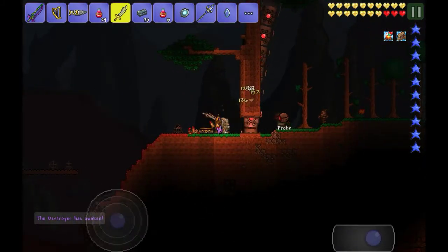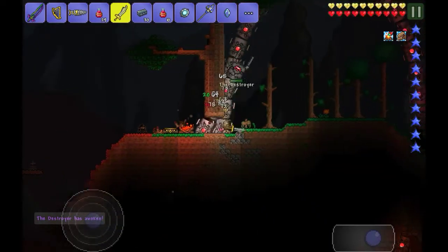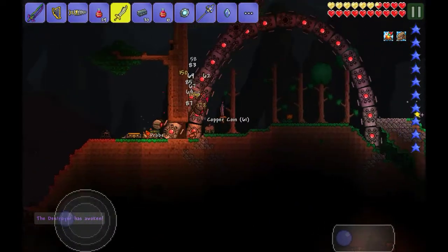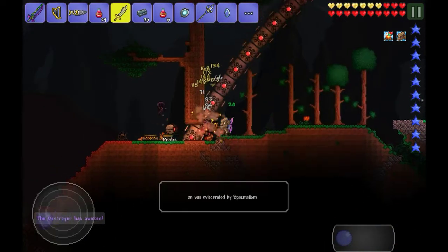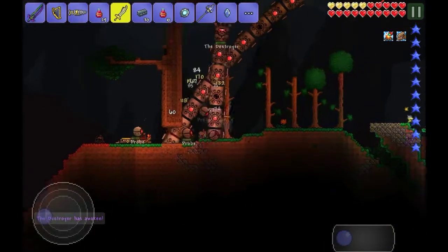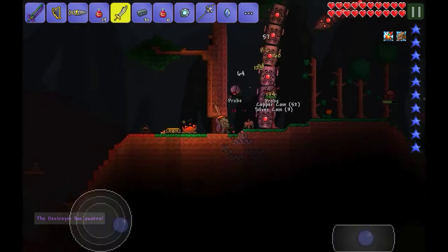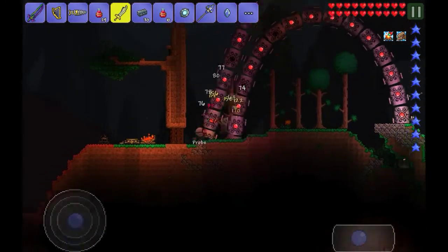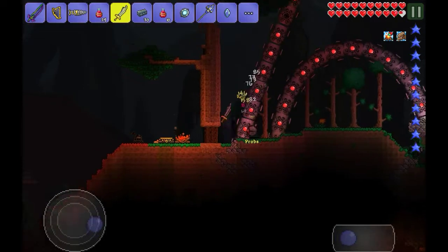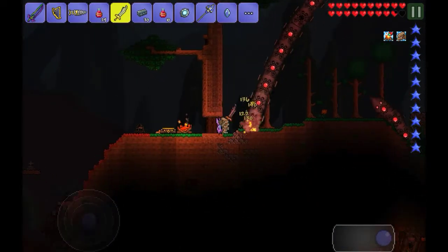Just keep hitting him like this. And if there's a part where he intercepts, hit both of those parts and you deal extra damage. It's not that much extra, and not that much time, but still it's good. You don't really need to move that much during this battle, because he just kind of comes at you. I'd recommend just staying still and keep hitting him.